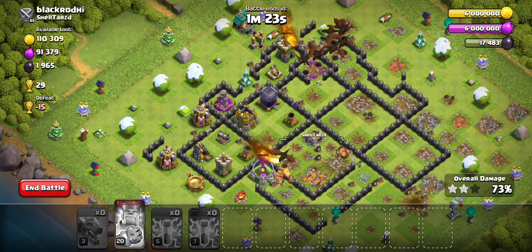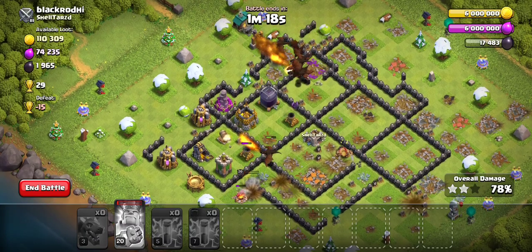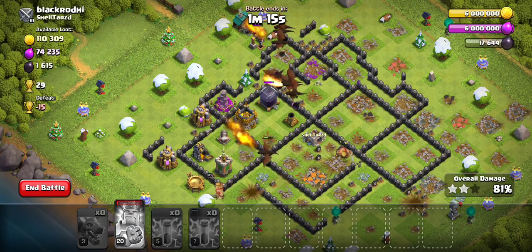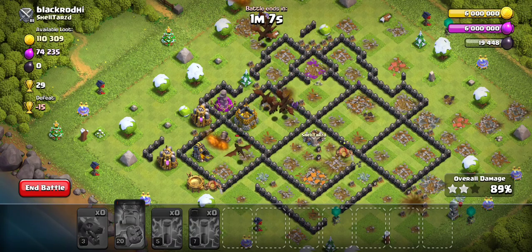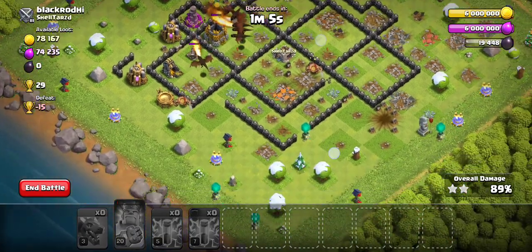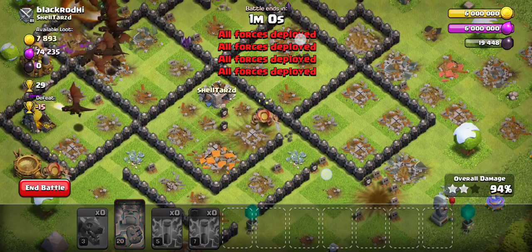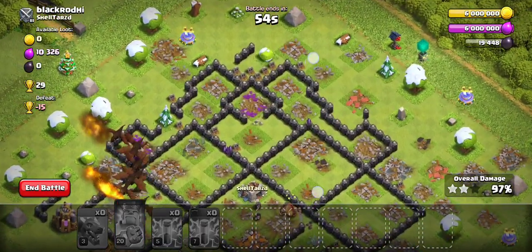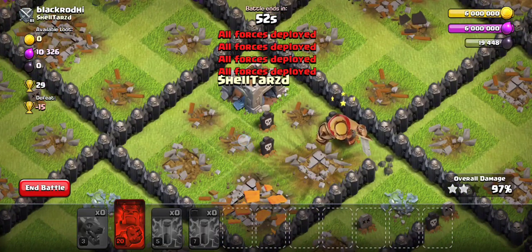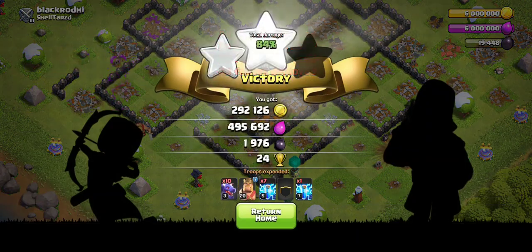It will guarantee you get at least 1 star. And most of the times, if played right, you're going to get 3 stars. It's usually either 1 star or 3 stars as opposed to aiming for the 2 stars. But if played in a certain way, you can also aim for just the 2 stars — if I place the dragons over on this side to get the Town Hall and not have to deal with the air defense. Also note how I placed the troops at the bottom instead of at the top because there was an air sweeper right here, and I didn't want to deal with that air sweeper. That's another thing to note. As you can see, easy win.